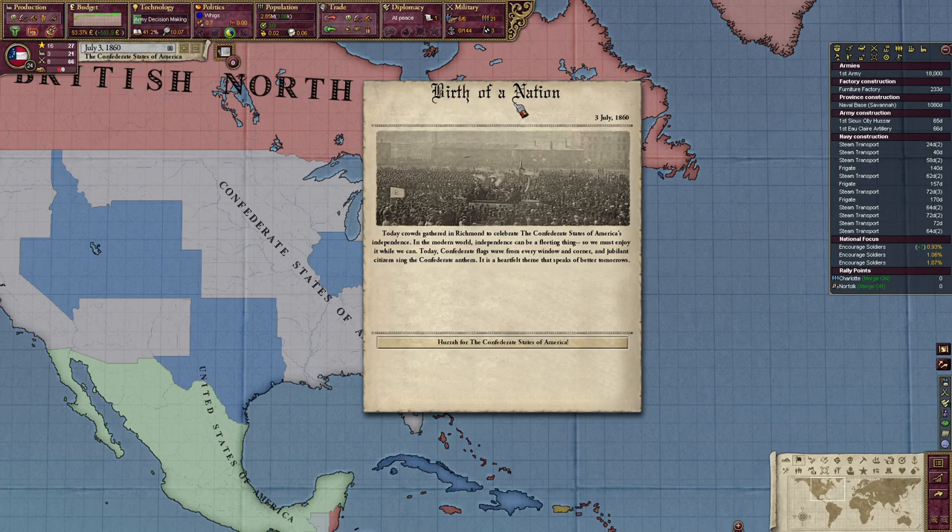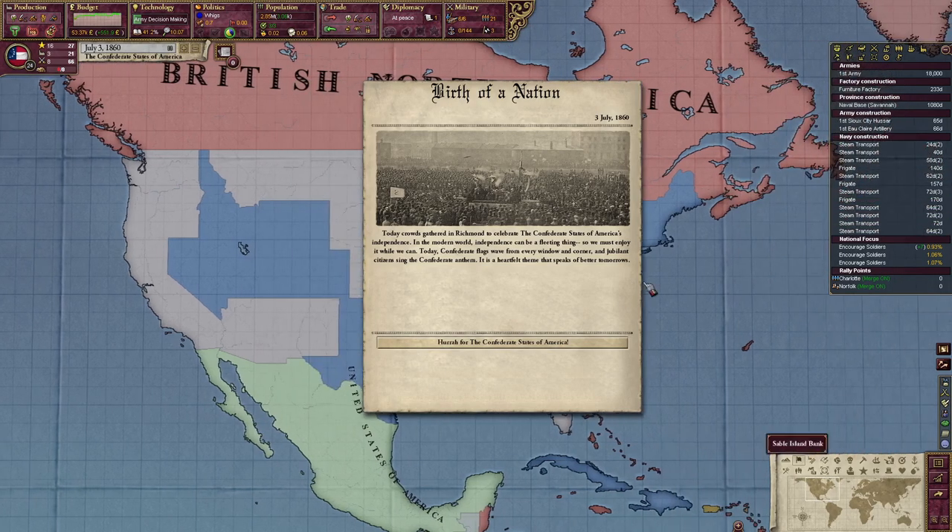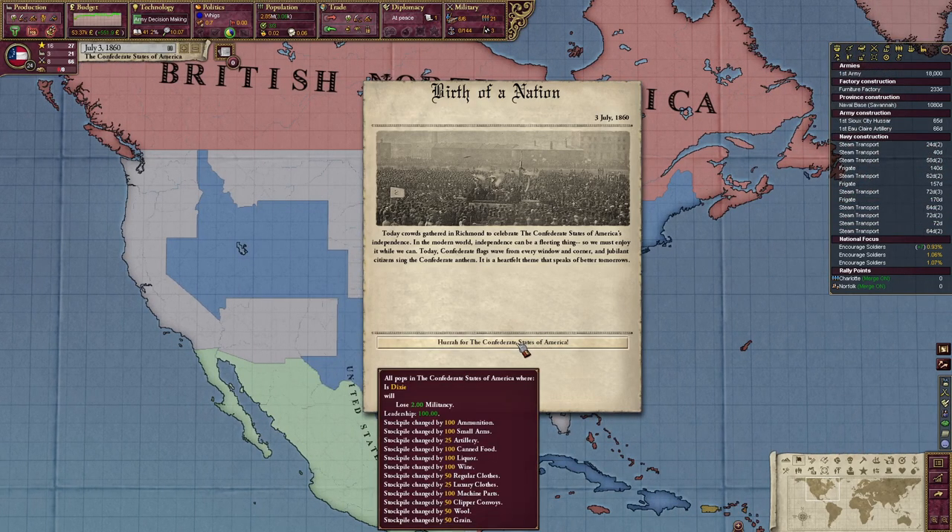Today, crowds gathered in Richmond to celebrate the Confederate States of America's independence in the modern world. Independence can be a fleeting thing, so we must enjoy it while we can. Today, Confederate flags wave from every window and corner, and jubilant citizens sing the Confederate anthem. It's a heartfelt theme that speaks of better tomorrows. Hurrah for the Confederate States of America.